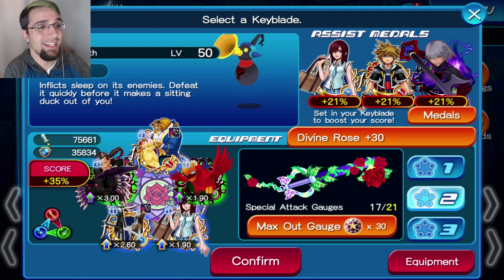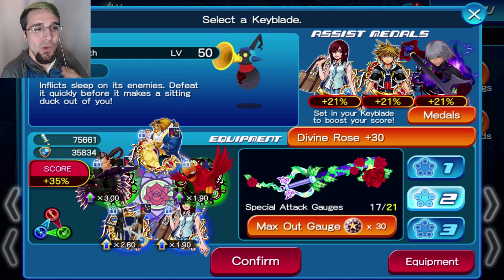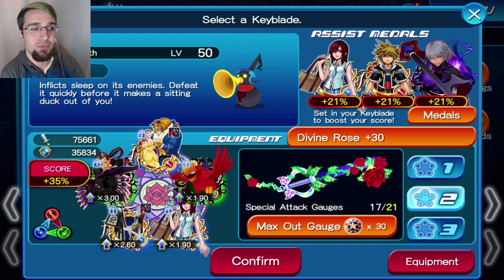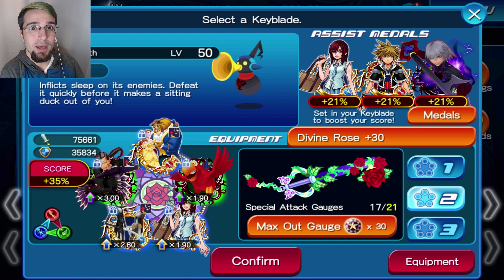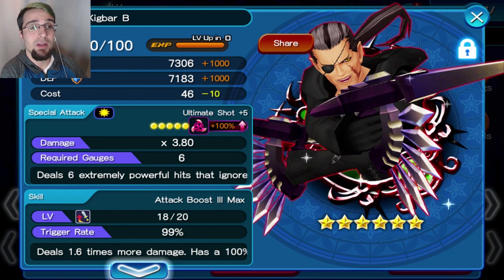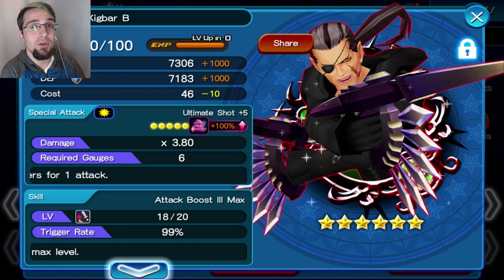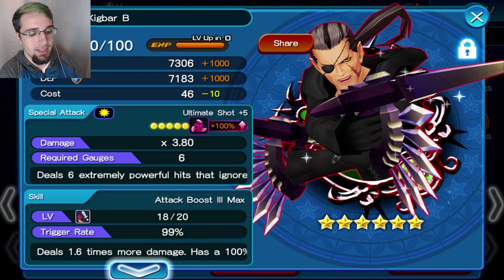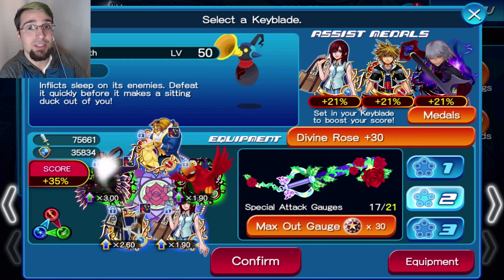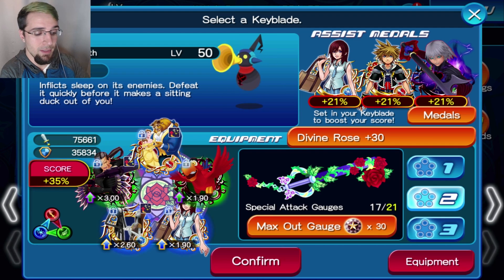My setup for this run - now that I've covered the Cinderella medal correction - I want to talk about how I made a score of 15 million. The more damage you do with one medal, the more of a score you will get. It doesn't matter if you have medals here doing damage; it calculates your heaviest hitter. The medal that did the most damage is going to get you those points for each enemy.